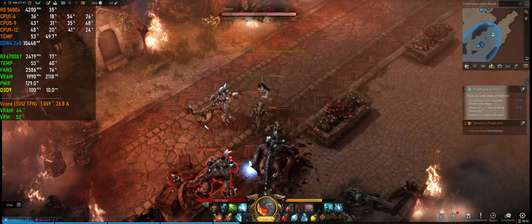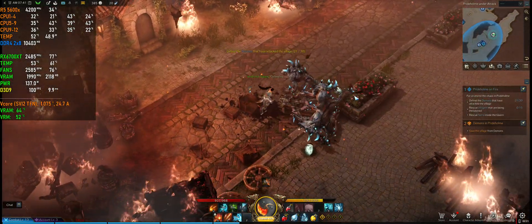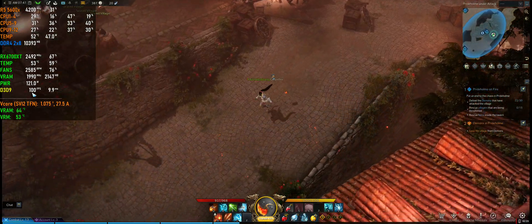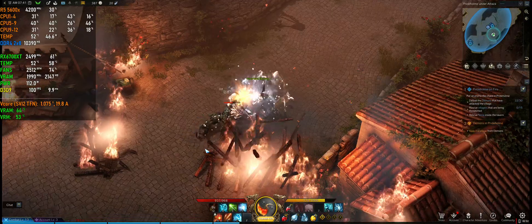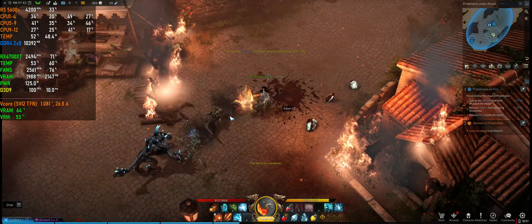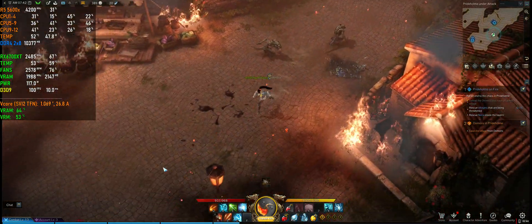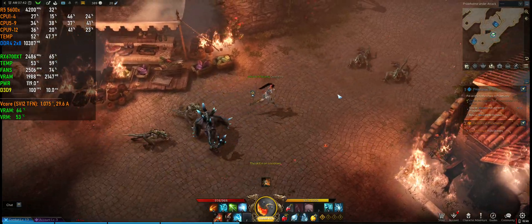I only cap out at 100 because my monitor is 100Hz, and there's no way to unlock it yet that I know of. It seems like there's a built-in hard limit — I don't know if it's an FPS cap or VSync. But if you're on 144Hz, another option to get temps down is to use RebaTuner and cap the FPS to 100, which would also help lower power consumption and temperatures.